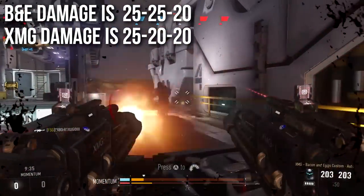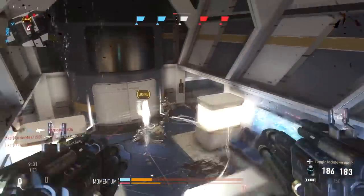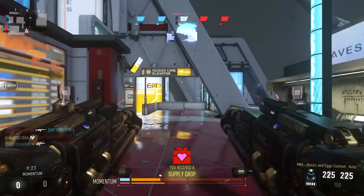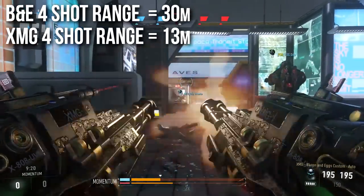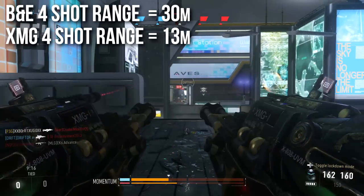So you can see the damage profile is a little bit different. To add more numbers and perspective to it, it's kind of like a range buff. The Bacon and Eggs has a four-shot kill range of 30 meters, whereas the base XMG has a four-shot kill range of only 13 meters — which is actually very close range, kind of like shotgun range, which is a little sad for these kinds of weapons.